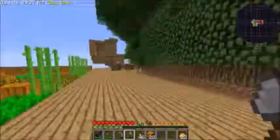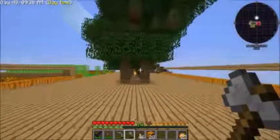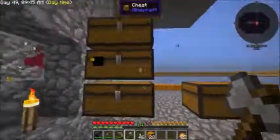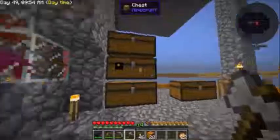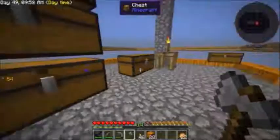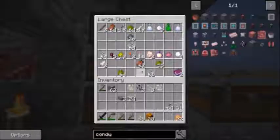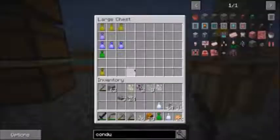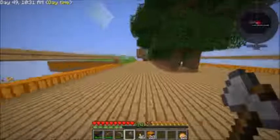We have our sugar cane farm, our trees, and mob farms over there running - I did some upgrades to that. I got tired of standing and grabbing items, so I made an advanced item collector that pulls everything into a chest. I've been moving bags over and making epic or legendary loot bags when I can - four of them make the next tier up.